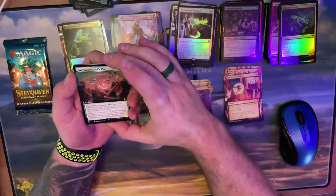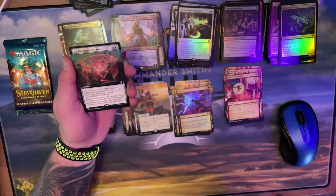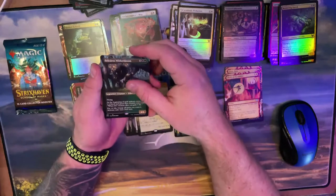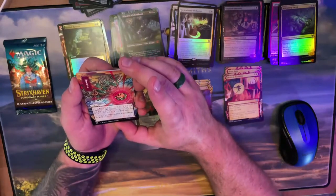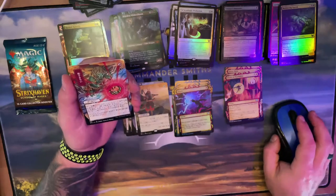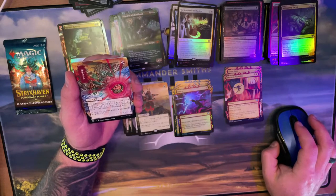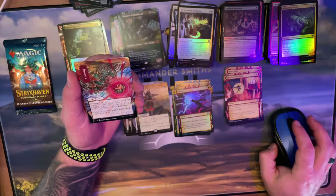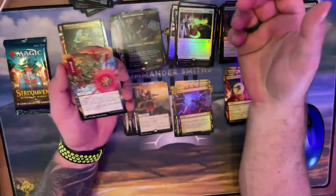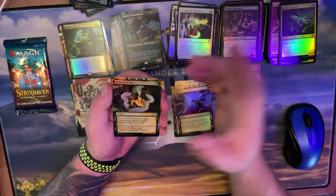Archaeomancer's Map — was that the commander one? It's white I think. Oh maybe it was in our top 10 — we did double top 10 and I can't remember which is which. Got the same full art. That's not Lightning Bolt, not Shock, not Faithless — Claim the Firstborn! Alright, that's a Japanese one. God's Willing — Snakeskin Veil full art foil, and then full art foil Inquisition of Kozilek. Last pack!